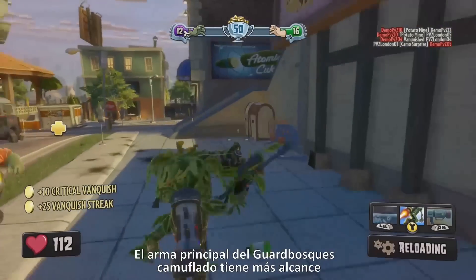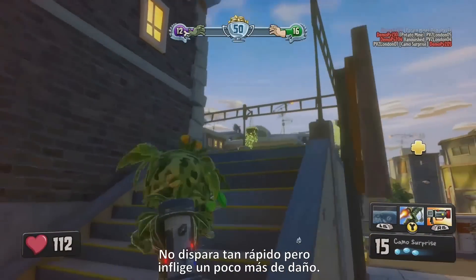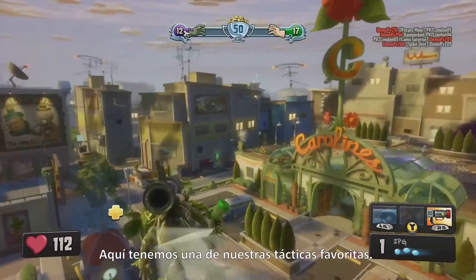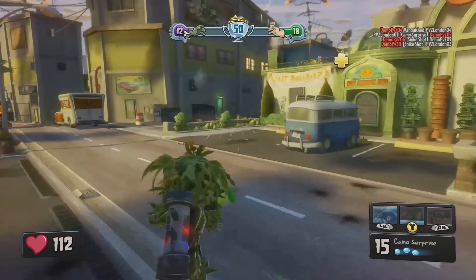The Camo Ranger's primary weapon has a little bit more range than the default Foot Soldier weapon. It doesn't shoot quite as fast, but it does a bit more damage. One of our favorite new tactics is using the rocket jump and then firing the ZPG at the height of your jump.